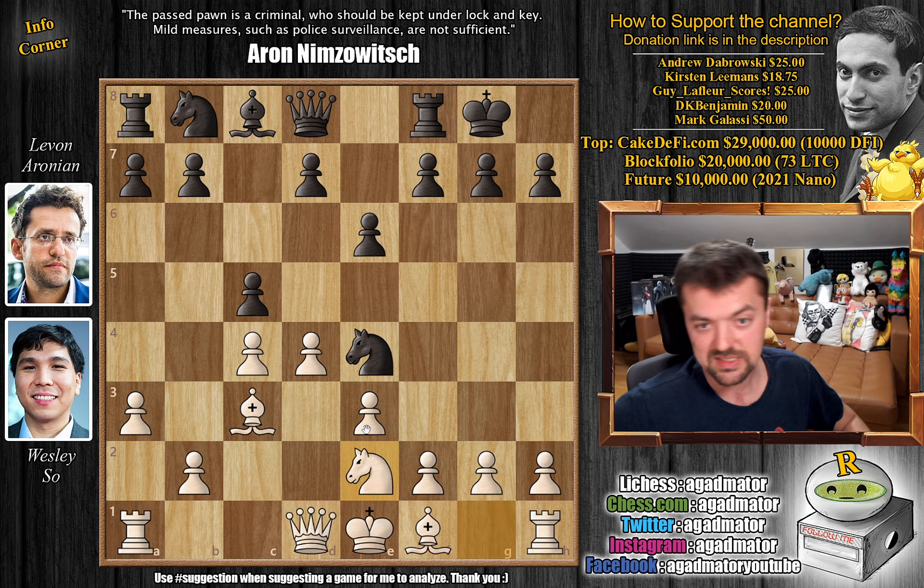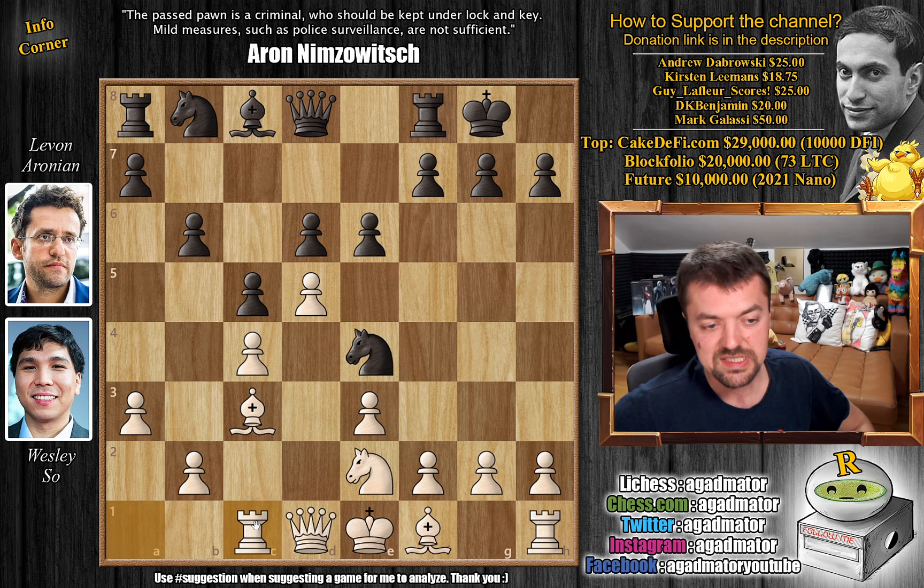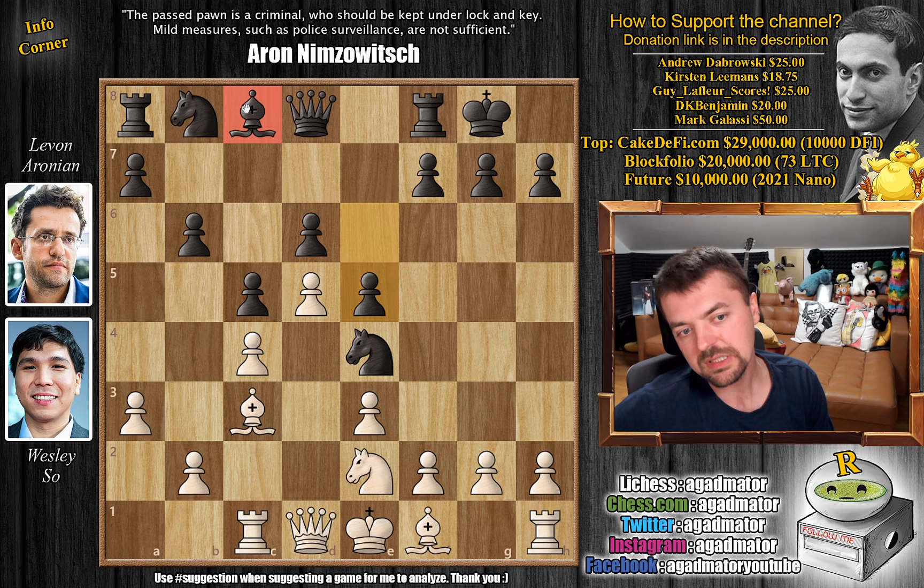B6, preparing to fianchetto the bishop, and now Wesley says alright, d5 — you are not getting this diagonal for your bishop. We have d6 by Levon and now f3 and queen c2 are moves that have been played here challenging the knight. But Wesley plays rook to c1, and it is now as of move 10 that we have a completely new game. Levon plays e5, and already you can see it will be somewhat problematic to develop this bishop.